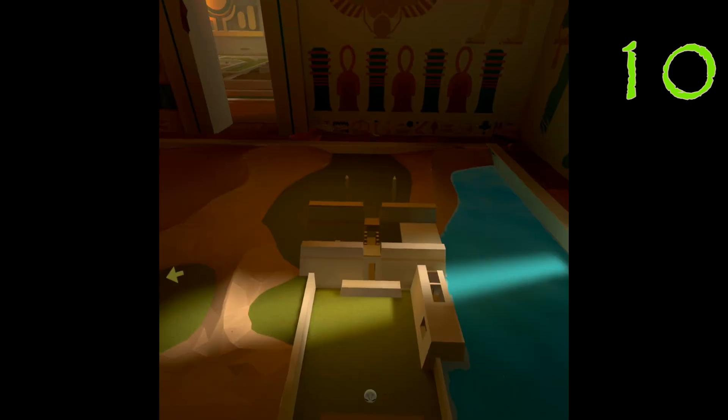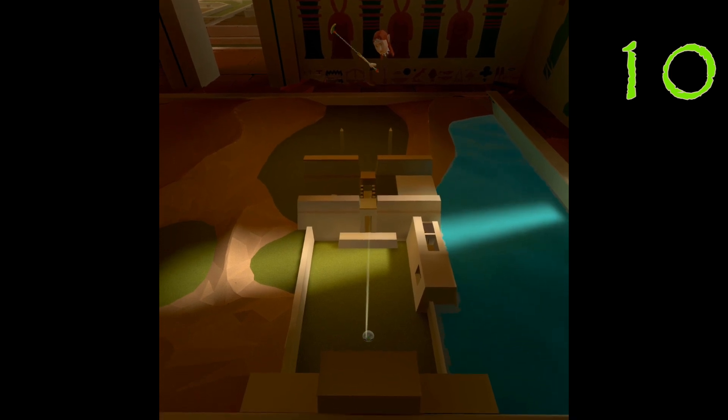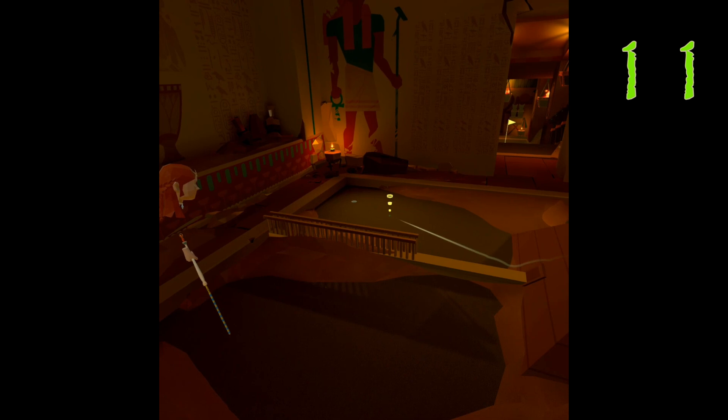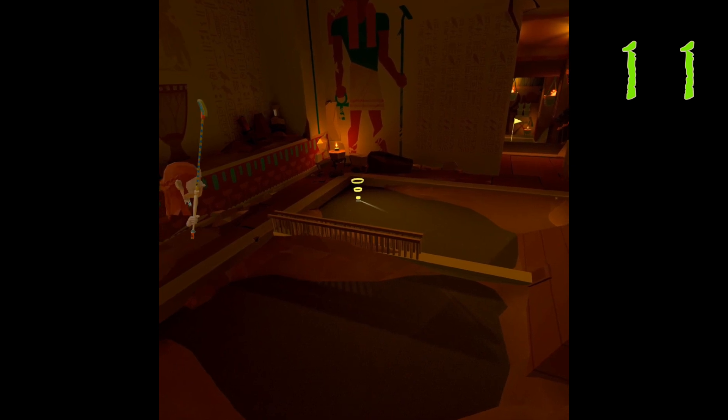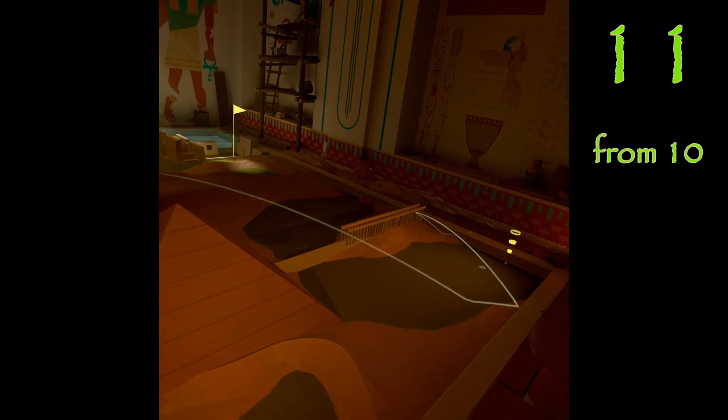Ten: yep, another one of those little straight shots — this course has a lot of those. And there's a fun version of that in my hole-in-fun at the end. Eleven is just around the pyramid, and honestly both of those are pretty boring, so hey, here's the eleven from ten.